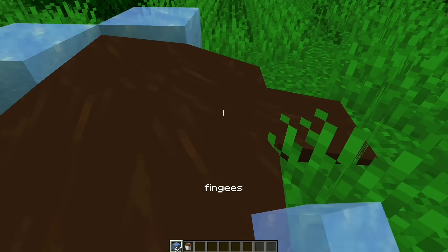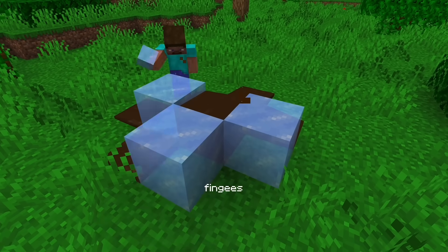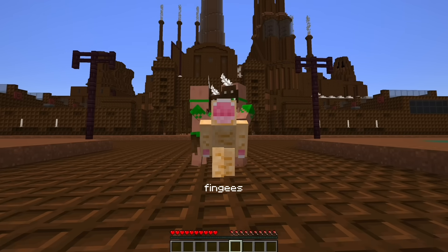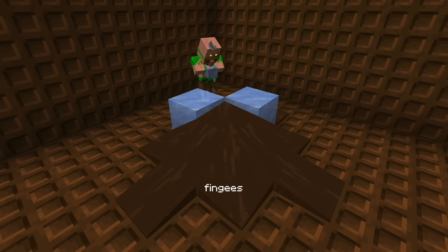You can surround chocolate water with ice to cool it into a chocolate bar, but since this is really tedious, you can cut down a jungle villager's home to have them follow you to your new chocolate factory and make chocolate bars for you.